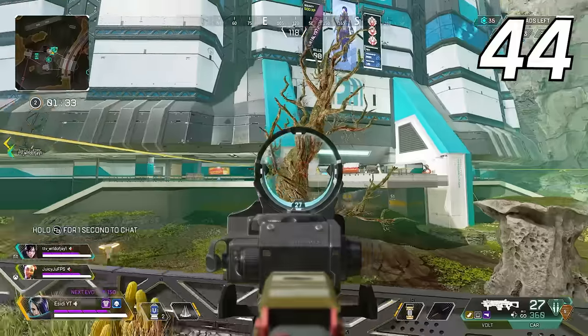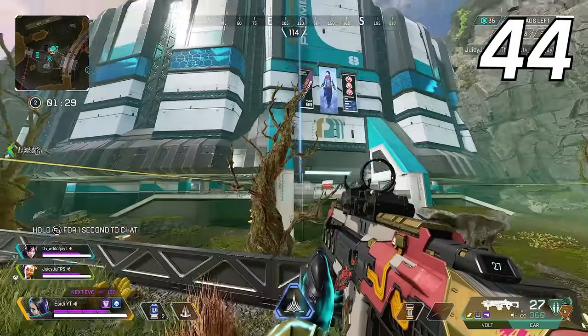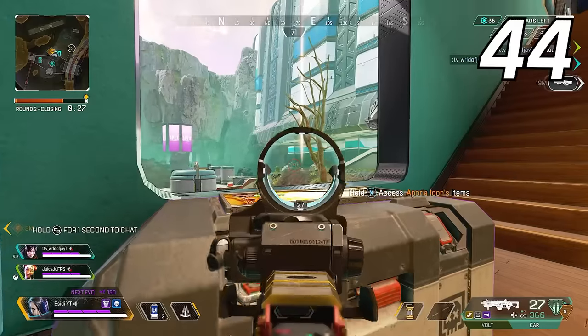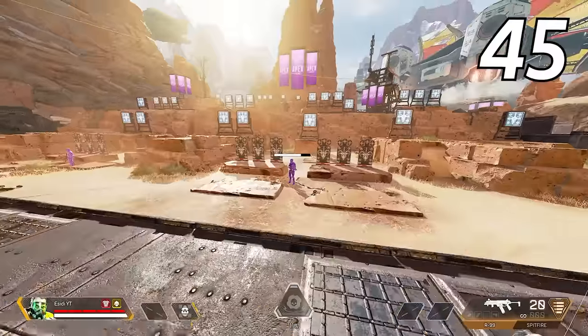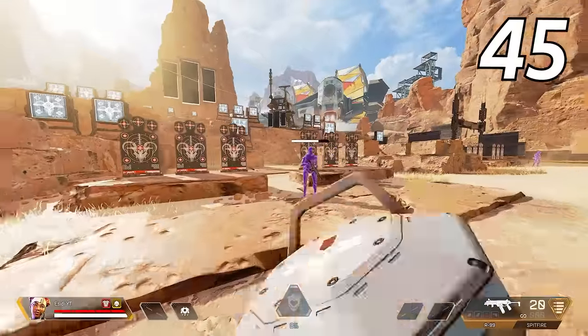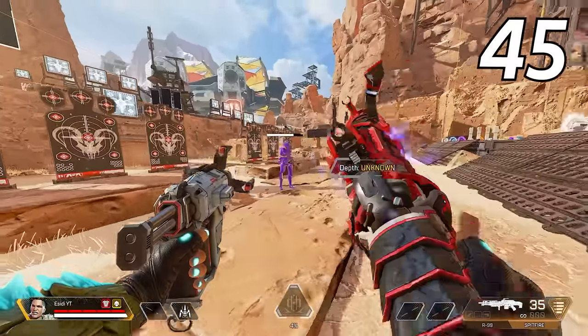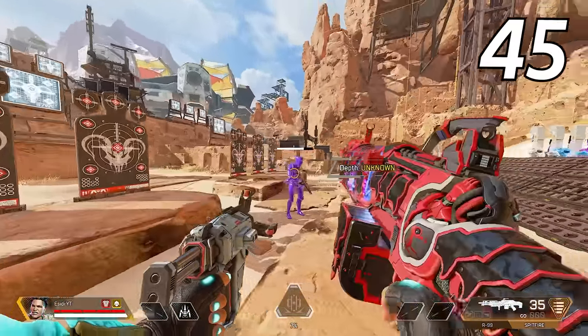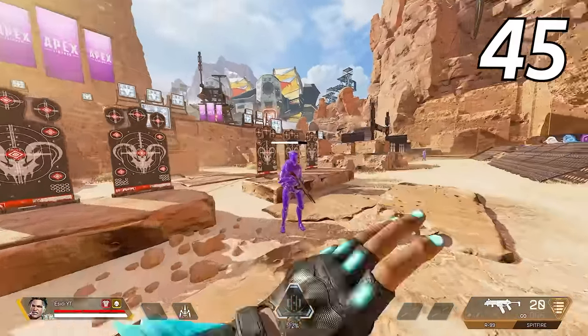You can tell the difference between a Lifeline package and a game care package from afar — Lifeline's package will emit a blue light beam above it, while the game care package will emit an orange colored light beam. You can cancel most legends' tactical abilities by switching weapons, but for some legends that allow you to swap weapons while using their tactical — such as Bangalore with her smoke launcher or Mad Maggie with her drill — hit melee to cancel the tactical instead.